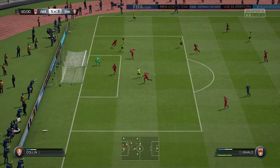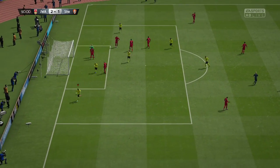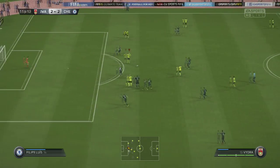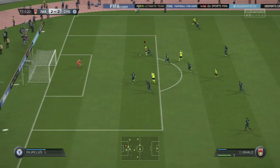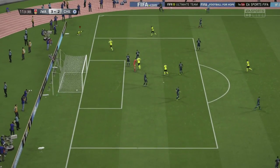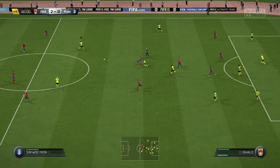And these upgrades turn him into a monster up front. Finishing-wise, in the box he's great — took some great chances, even on his weaker left foot. Longer shots still weren't on point, so it's best to keep his shooting in and around the box. Anything over 25-30 yards and he's going to be struggling. He does have his 83 dribbling and 83 sprint speed to help him get into those shooting positions within his range.